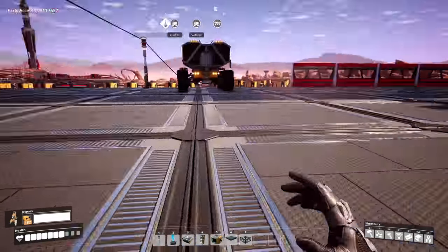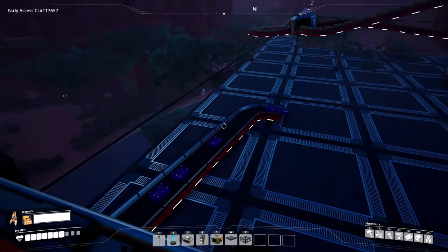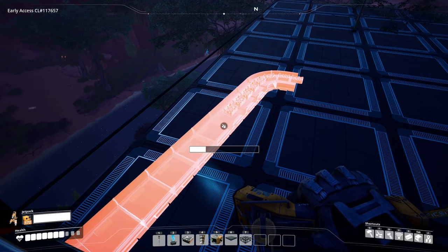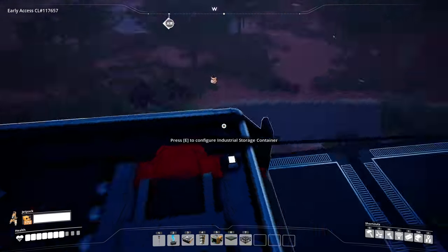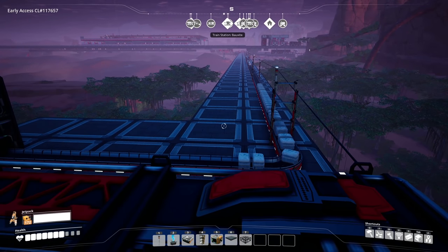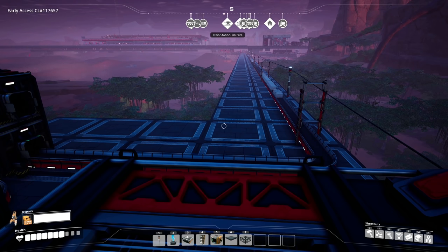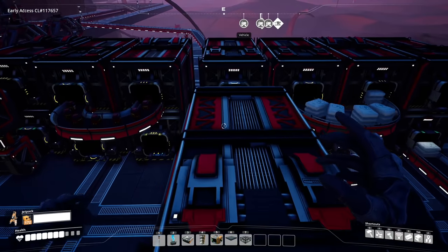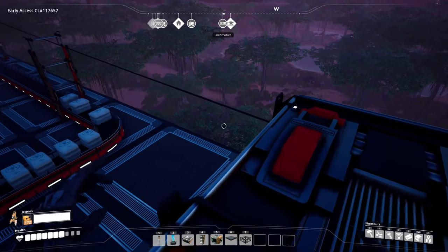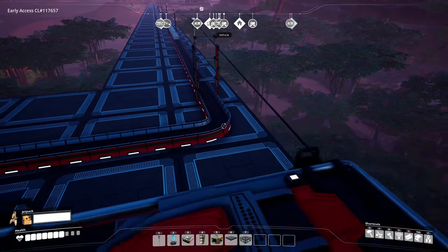We need to get the crystal quartz sent over to the base. We've been destroying the crystal quartz the whole time, so I need to get it actually sent over. I was thinking about putting a truck or tractor to run it back and forth, but we already have a belt that's halfway there — let's just follow the same belt line. It's reliable, we don't worry about running out of fuel, and we don't have overflow issues.